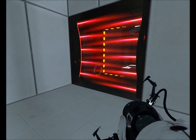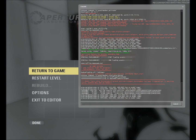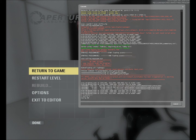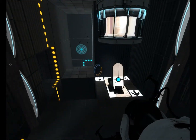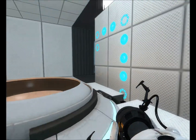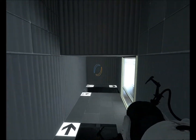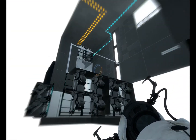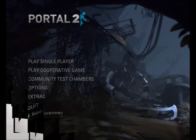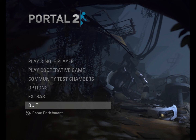If you want to access tricky areas during map building, you'll need to use the developer console. You open it with the tilde key, type in 'sv_cheats 1', and it allows you to fly around freely so you can see anything that's happening. You can access areas of the map you normally wouldn't be able to access, though you can still be attacked by turrets and killed by laser fields. That's all — this is Browser, signing off. Feel free to subscribe to the YouTube channel and check out my maps.